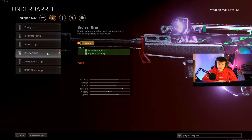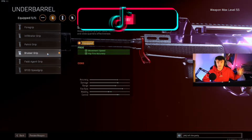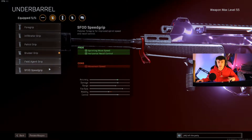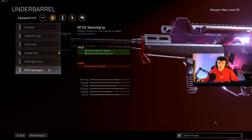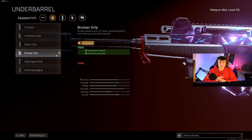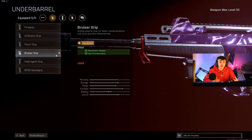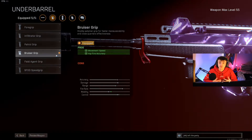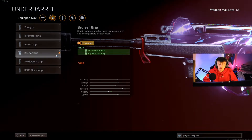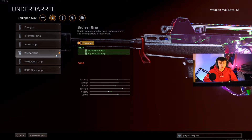On the underbarrel I'm still using the Bruiser Grip. I know a lot of people are now using the Field Agent or the SFOD Speed Grip for the better sprinting move time, but personally I love the Bruiser Grip because the hip fire accuracy goes up, and I hip fire a lot when I'm up close in buildings. If you don't want to use the Bruiser Grip, try the Field Agent or SFOD Speed Grip and see which works best for you.